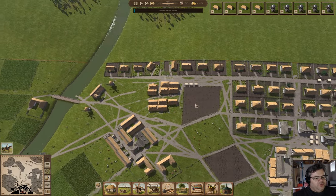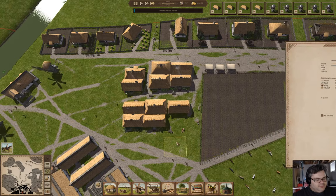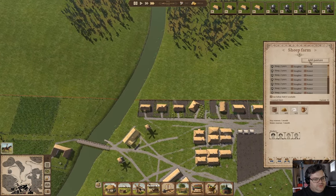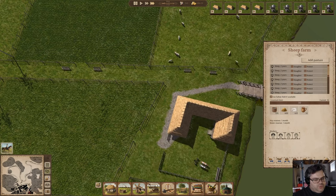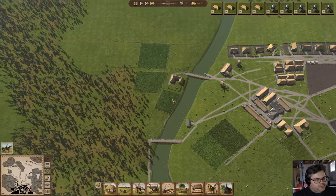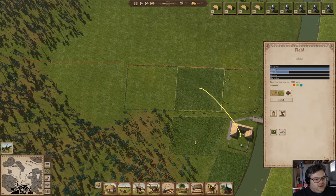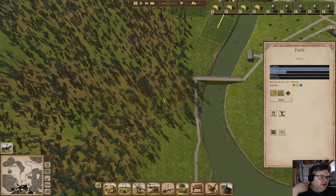We've got four more houses in the queue — one here and then a row of them here. And over here we have our sheep, so we have sheep happening. We've got one of our plows over here too. We're growing wheat there, and there, and there.